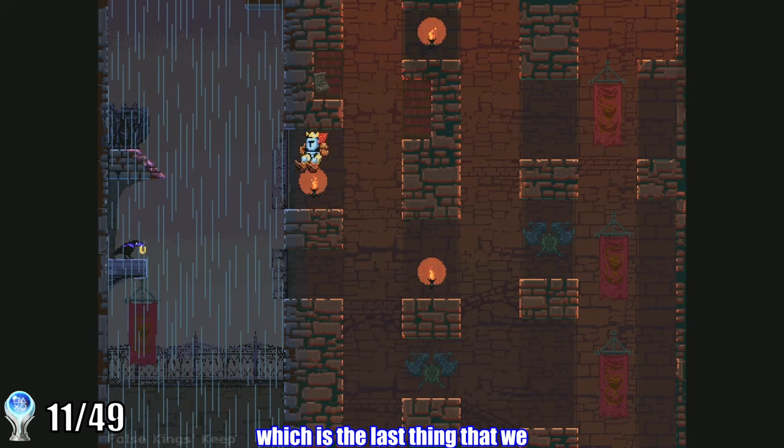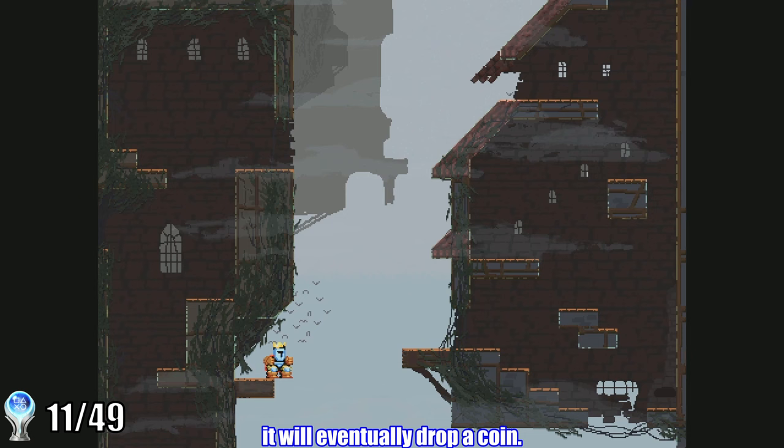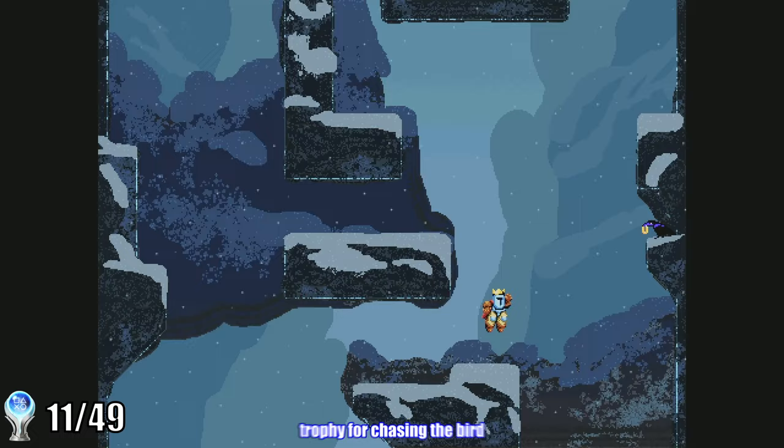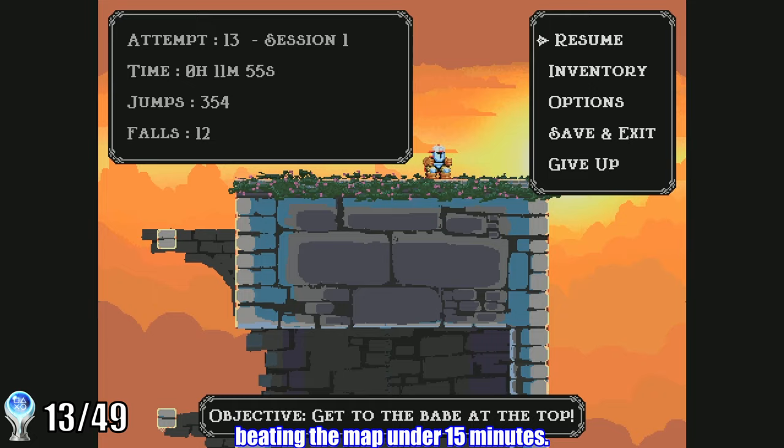Now let's talk about the bird, which is the last thing we need to focus on in this initial playthrough of the first map. If you chase the bird around the map, it will eventually drop a coin. You need 10 of these coins to buy some shoes from the shopkeeper. So I began this grind to chase the bird again and again. We get a trophy for chasing the bird all the way to the top of the chapel for the first time. After picking up the coin, we restart the map and start the chase all over again. During this grind, I got a trophy for hitting 20,000 jumps, and another for beating the map under 15 minutes.